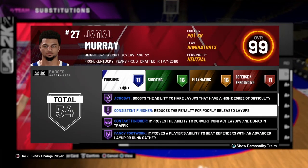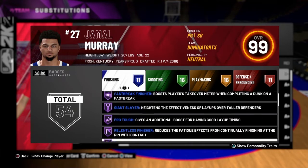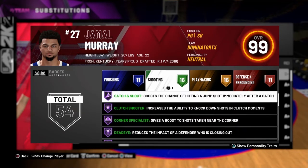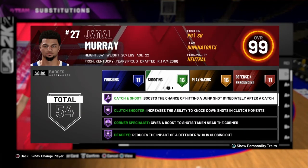Jamal Murray, point guard, six-foot-four, 43 Hall of Fame badges. He's got some good finishing ones and some really good shooting ones, obviously, because he looks like he's a shooter.